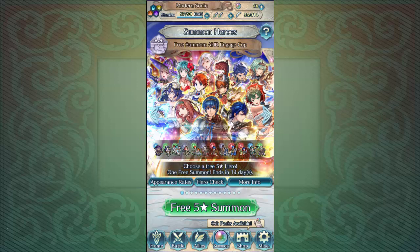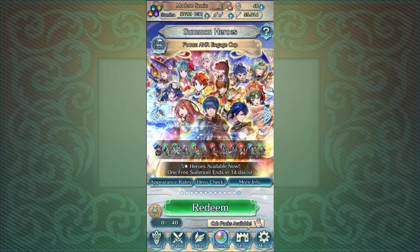It's been a really long time since I've done Fae summoning on this account, well more on both my accounts. So this is my free-to-play account, ModernSonic. We're going to be summoning all of those banners that we have today at least once, and plus we're going to choose our 5-star hero from the Engage Hero Rises Engage Cup.